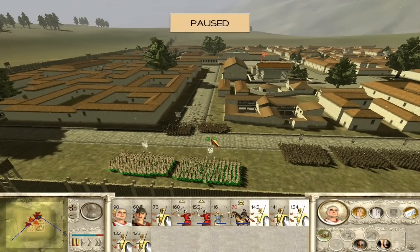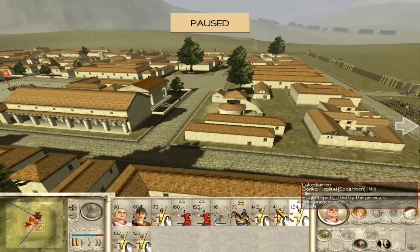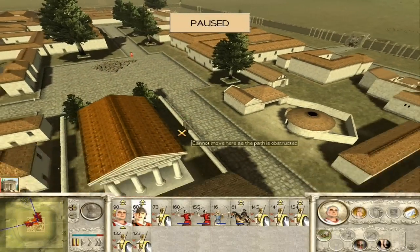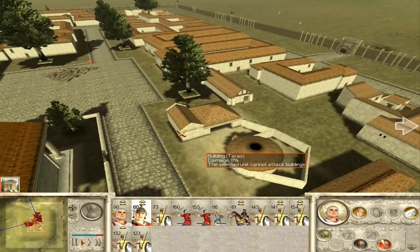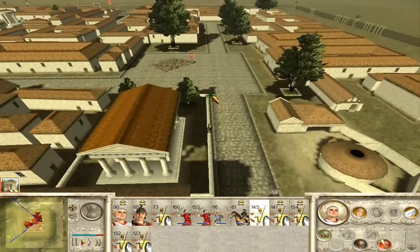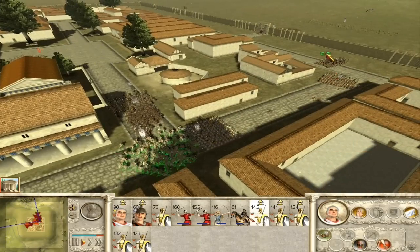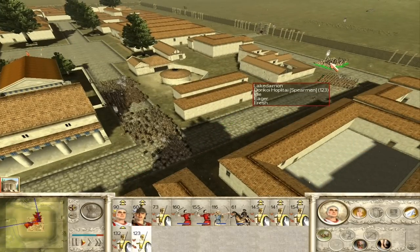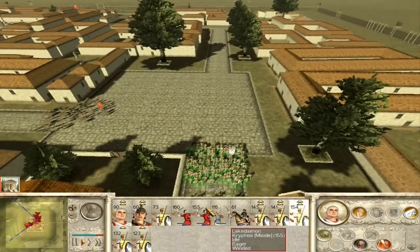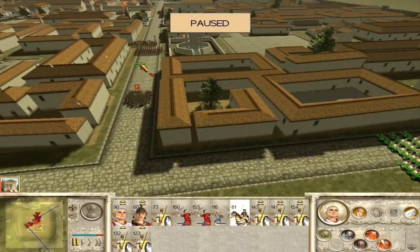Let's bring in my stronger Hoplites first. We'll just take it one street at a time. Be nice and careful — no reason to be too rash about these things. So now I'm sending in my Hoplites to go to the next square here. There we are. Get these guys up. I might as well bring my Toxitai up here as well. Oh, let's see what's going on with the cavalry. Uh-oh.